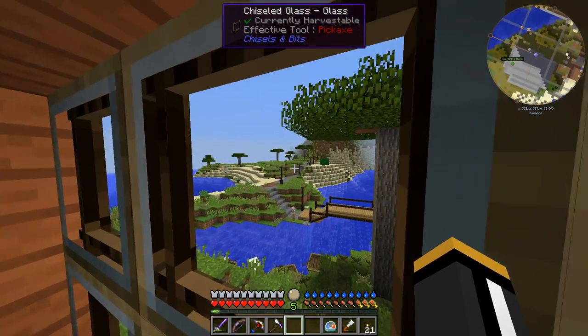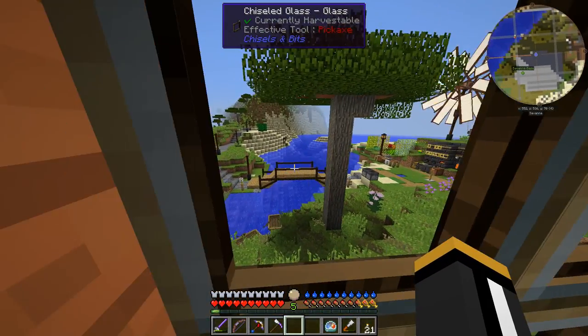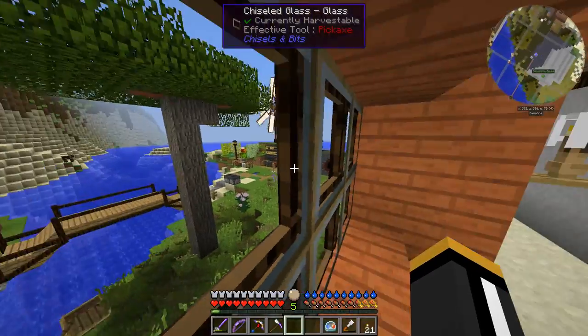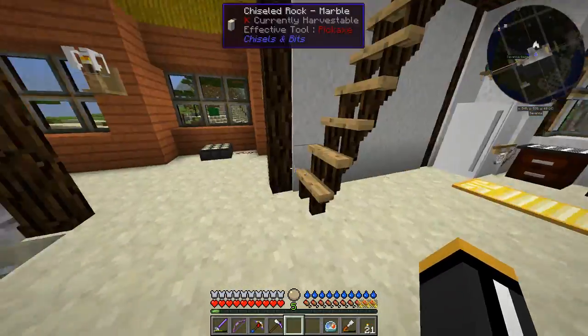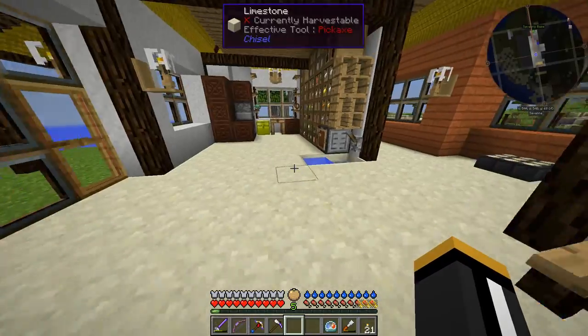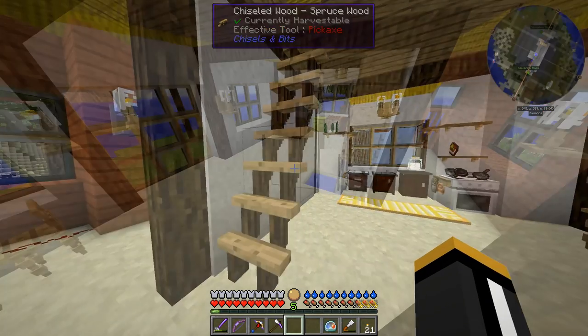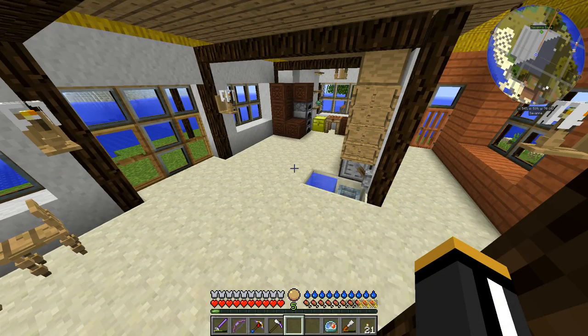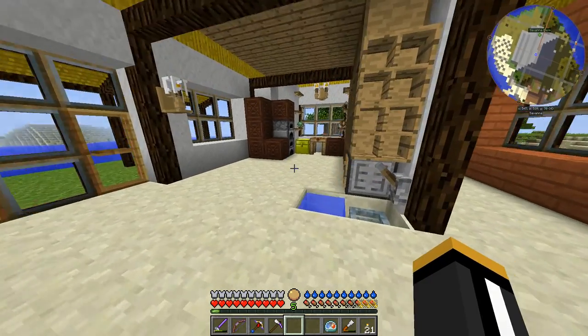I did do a little bit of work off camera. I've got a little trail going off in that direction, a bridge which I did with some chisels and bits. I also added a number of mods, including Missing Pieces, Crafting Frames, Super Crafting Frames, Magnetic Craft, Pressure Pipes, and Fluxed Redstone, just to fill in some missing pieces we had in this pack.